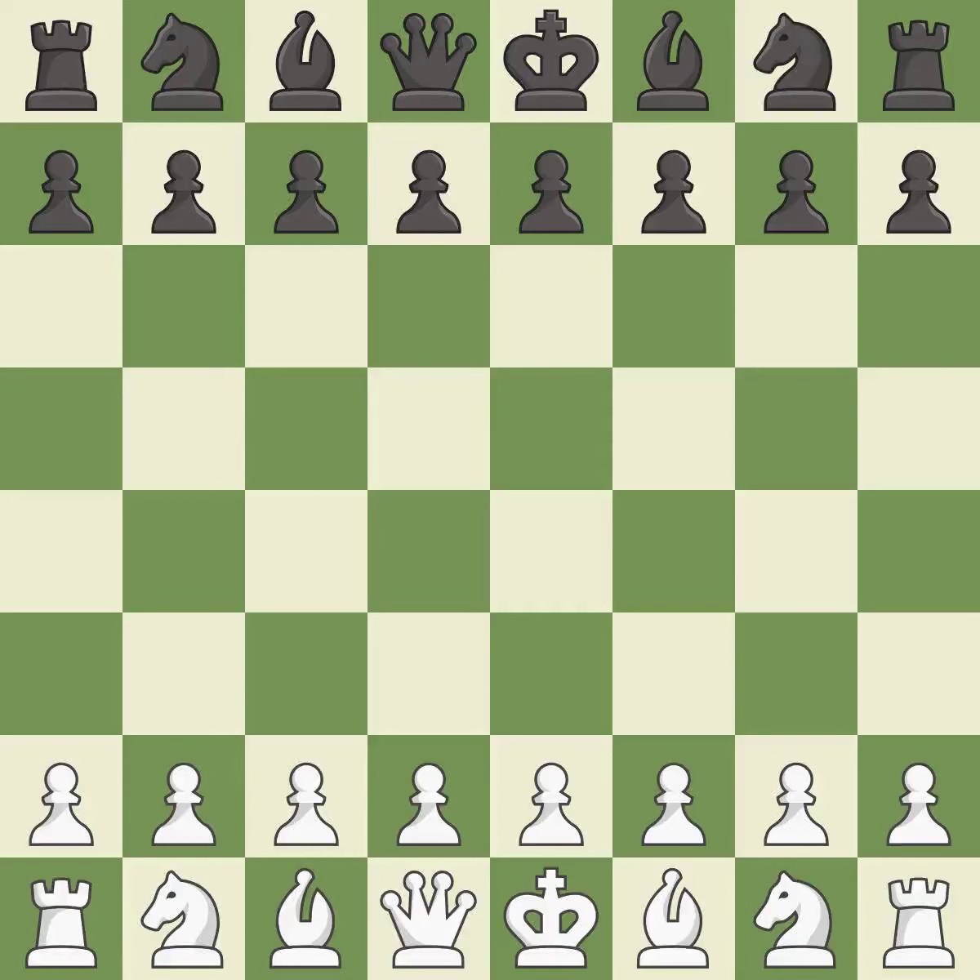Slob defense, modern, chameleon variation, 5.e3. This was a close game that was lost by a mistake. White really outplayed black in that one. Black had a good opening, but white was on another level. White was a cut above black in the middle game.